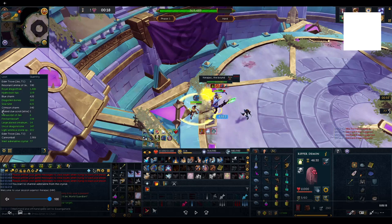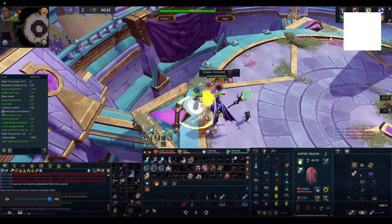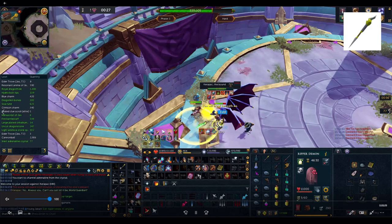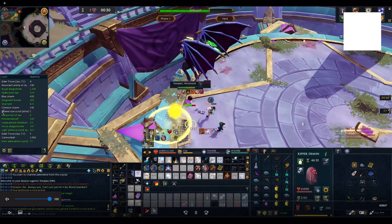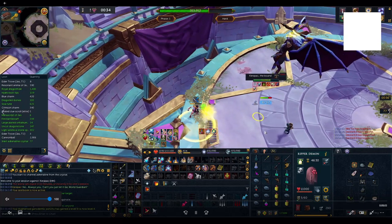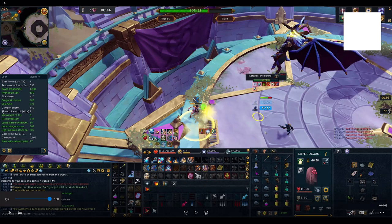I'm still fairly new to mage so I'm not doing it optimally, but it's not too bad. Whenever you have spare adrenaline, no thresholds to use, and greater concentrated blast is on cooldown, dump adrenaline into a Guthix staff special — that's essentially how this works. Greater concentrated blast also builds stacks so you can use rack and ruin, and ideally you want to get that off inside sunshine when you can.